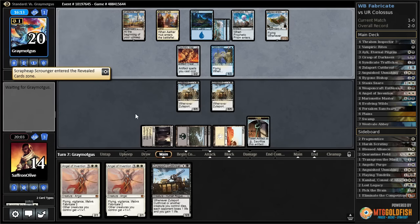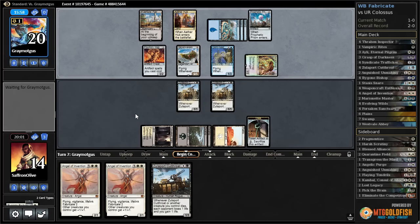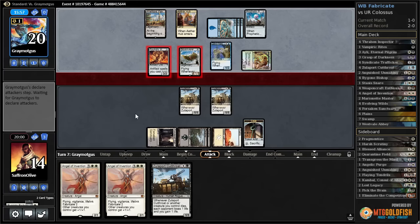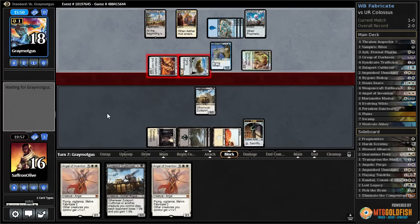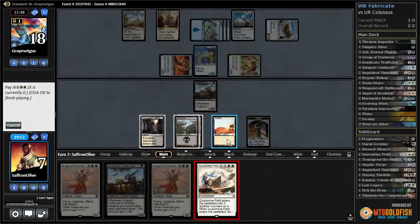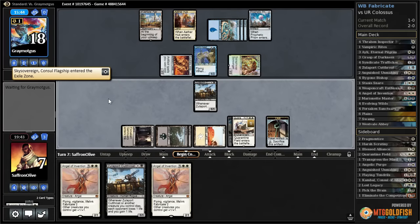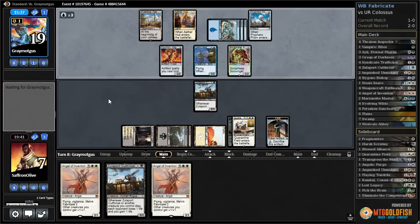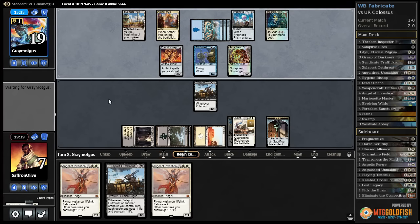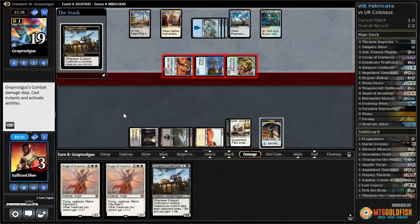There's a Glint-Nest Crane — this is unreal. Scrapheap Scrounger for our opponent too, so now they attack with Foundry Inspector as well. The odds of winning on a mull to three are basically zero percent, but here we are. We drop to 7. Quarantine Field — we're back to having a slight chance. We chump with our Cutthroat, hope our opponent whiffs, chump again hoping to draw an untapped land and cast Angel or Hedron Archive. We're down to 4.